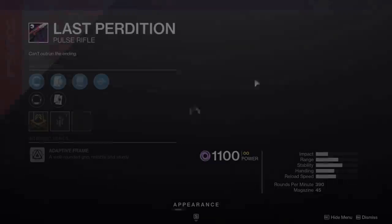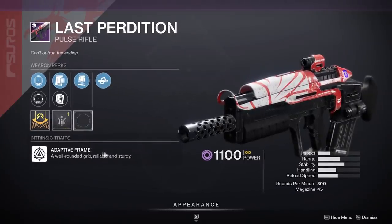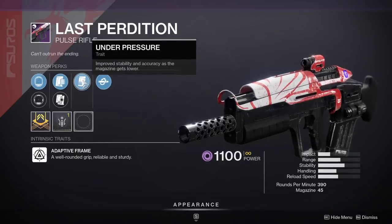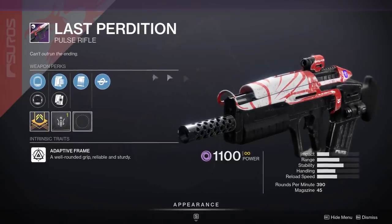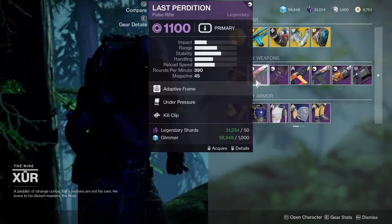Then we've got the Last Perdition, a good little pulse rifle here. Kill Clip is exactly what you want with the adaptive frames — makes them go from a 3-burst to a 2-burst kill. Under Pressure is decent, but not incredible. You've got a range stat increase here. Honestly, if you like the adaptive frame pulses, this one specifically with Kill Clip is not a bad pickup, but not an utter God roll.